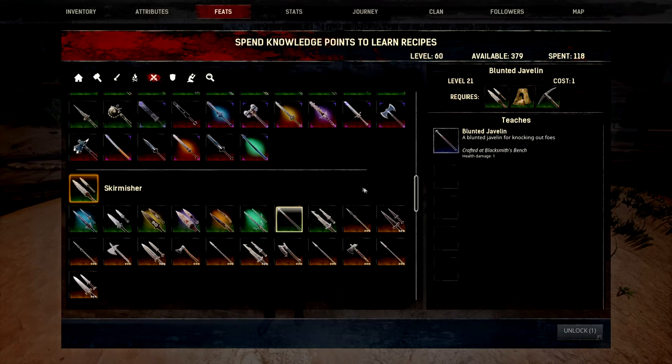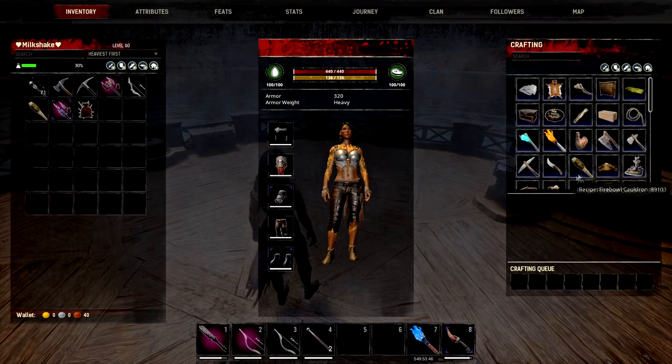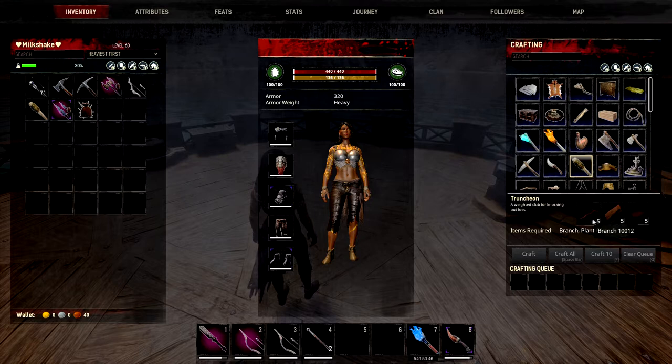Starting at square one, all your important stuff is actually going to be in your inventory. You have the truncheon here — you need a bit of leather, five plant fibre, and five branches. Then you're going to need your simple fibre binding, which is going to take five twine and five plant fibre. Very easy, simple things to make.